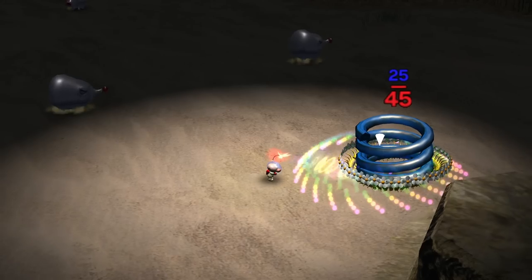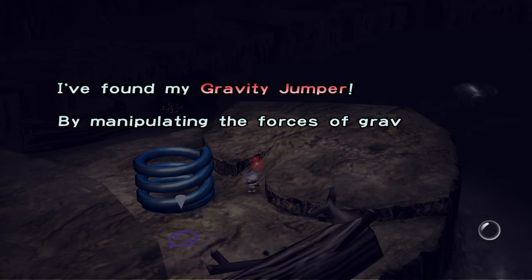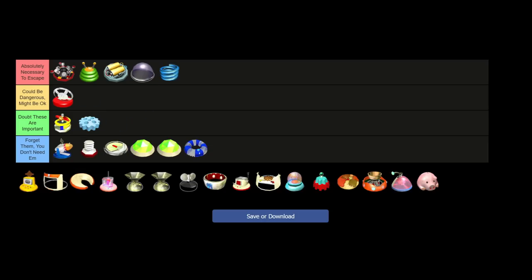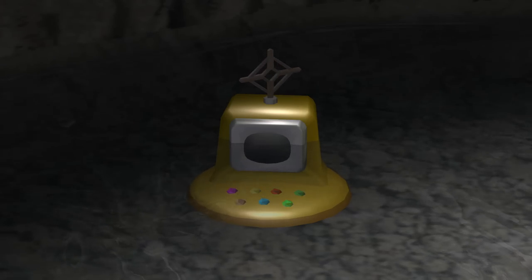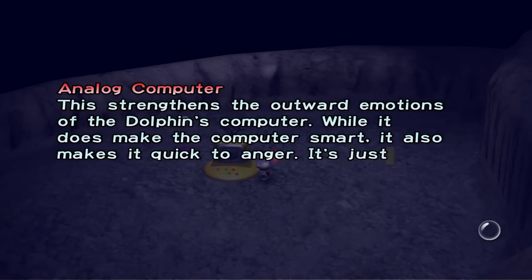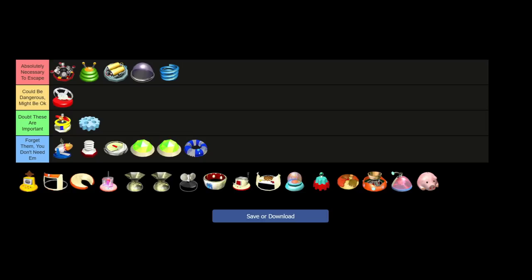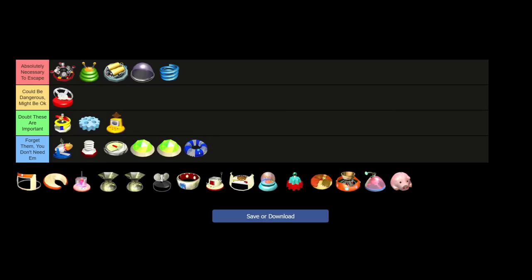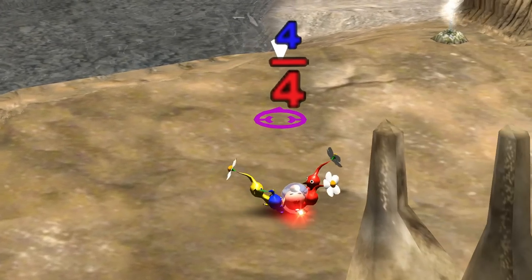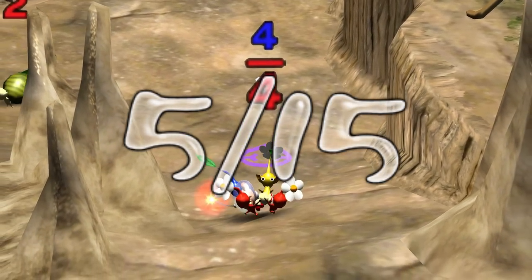Next is the big spring that goes when you drop it. The gravity jumper's function is to achieve super light speed, which is obviously a necessary component to space travel, so A tier. The analog computer is said to strengthen the outward emotions of the ship's computer, and it's also said to make the computer smarter, but I really don't want it to have emotions. I'm going to put it in D tier, because it seems potentially important, but also very stupid and bad. We're halfway through! So far it's looking like Olimar could get by with potentially less than half a ship, but we'll have to see the final tally.